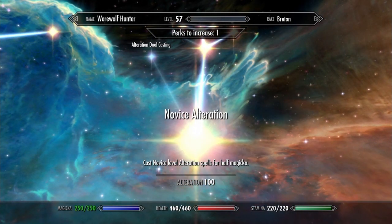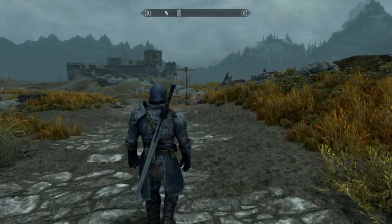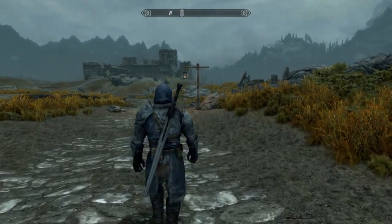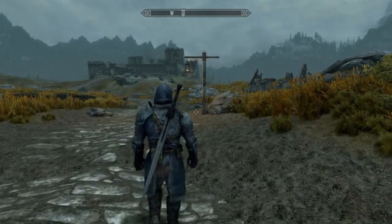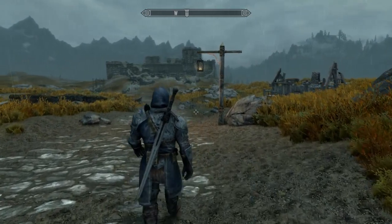No point in getting Mage Armor for this build because we're wearing armor so it wouldn't have an effect. This is a really cool looking armor set and build — just walking through the rain is such a vibe. I think Umbra actually really goes with it well. I was originally disappointed I couldn't get the Silver Greatsword to work, but I actually think this is a really cool looking combo.